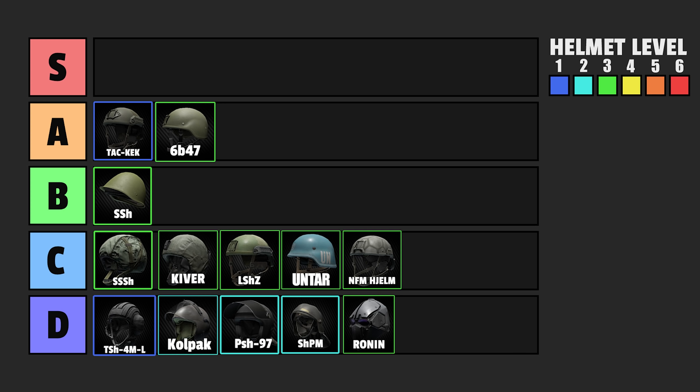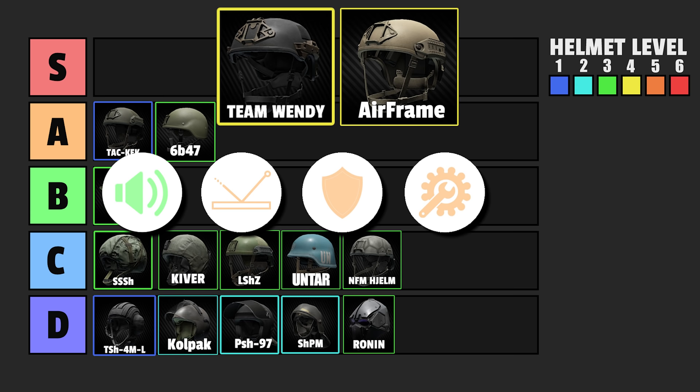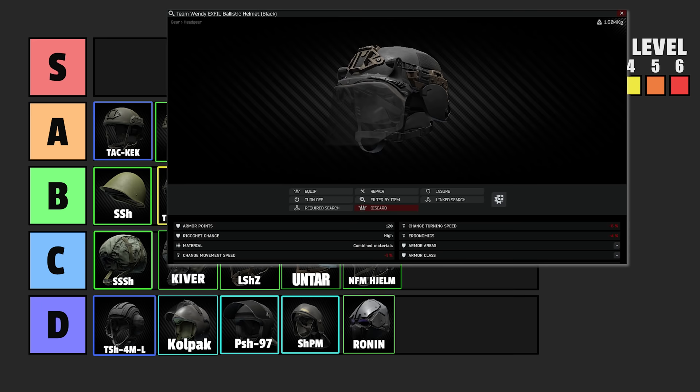Let's now go over to the most common one, armor class 4. We start off with the most famous ones — the Team Wendy and the Airframe. They don't block any earpieces, have a high ricochet chance, are class 4 armor, and are highly moddable. The modifiers are also pretty great depending on what modifications you put on. So why do I only place them in B tier? Simple — they are insanely expensive, 250,000 to 300,000 rubles just for a helmet that isn't going to save your life that often, because the face shield is armor class 3 and the ear coverage is armor class 3. So even a GPS round has a good chance of killing you, and then you just lost 200–300,000 rubles. If money isn't a concern, go for it. Otherwise, it's just not worth the amount of money.